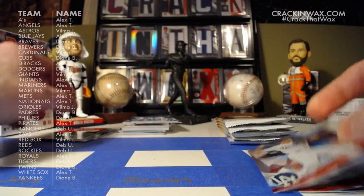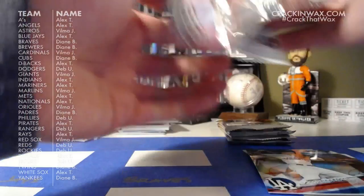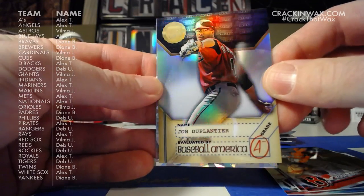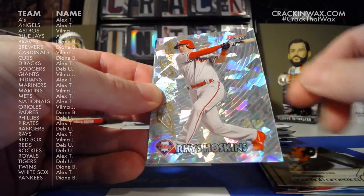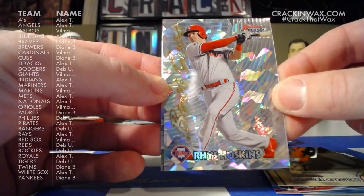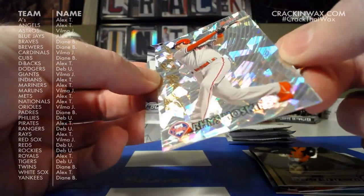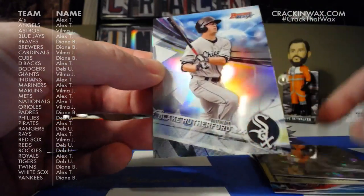Corey Seager, Bryce Harper, Mookie Betts, John Duplantier Dean's List — A-minus. And here we've got a nice atomic refractor of Rhys Hoskins on the Best Cuts. This is probably our box atomic refractor. Phillies, of course, goes to Debbie. This is non-numbered as far as I can tell. It looks like shattered glass — it's kind of cool. Congrats, Debbie. And Blake Rutherford right behind there.